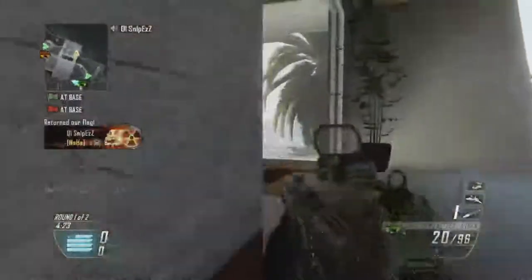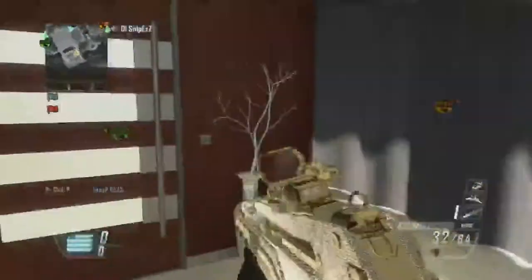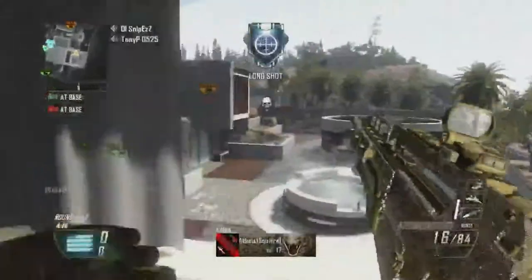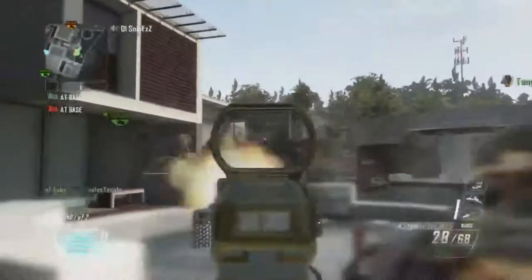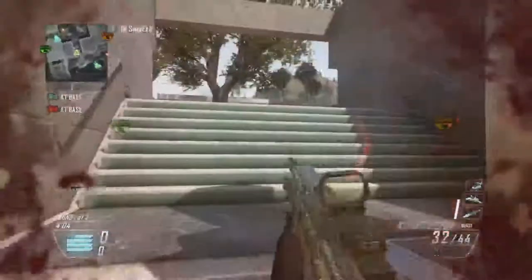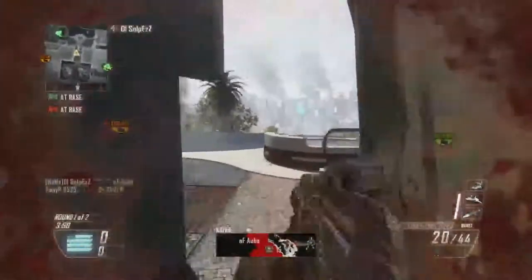What I noticed off the break is we're letting people get into our spawn super easy. We are letting them slay one guy and then pick up the flag, and you never want that. You always want to rotate back, pick up that guy, and fill in that open spot — because if you don't, all it takes is one, maybe two more kills and that's an automatic flag.